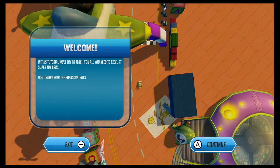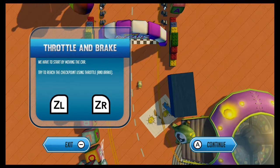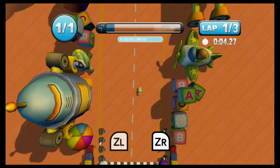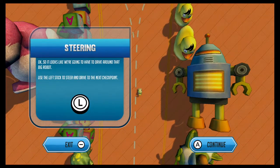Welcome! In this tutorial, we'll try to teach you all that you need to excel at Super Toy Cars. We'll start with the basic controls — throttle and brake. We have to start by moving the car. Try to reach the checkpoint using throttle and brake. Well, how do I reach the checkpoint if I use the brake? So we have throttle on ZR and steer left. We got it, and let's get to the checkpoint. There, that was easy.